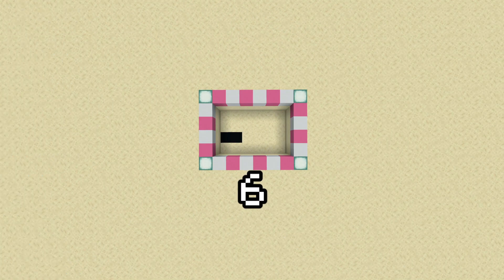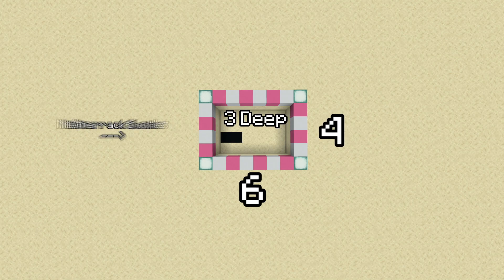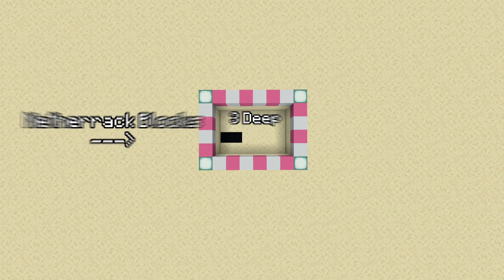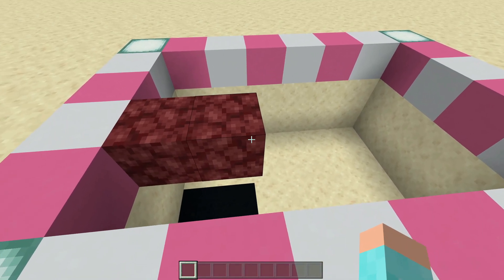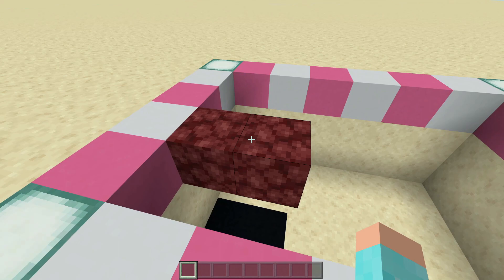First, you're going to dig yourself a 6x4x3 hole. The two black concrete is where your netherrack is going to go. Right above this concrete, we can place our two netherrack. Dig this hole according to where you have your fireplace and these netherrack for the fireplace.